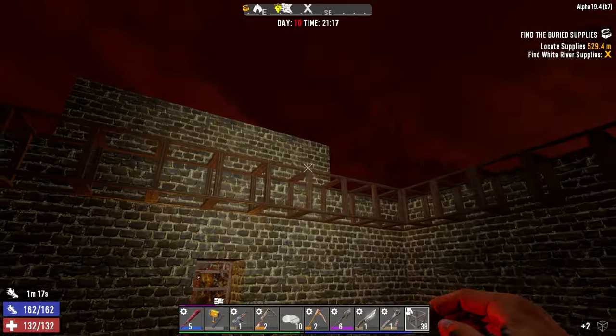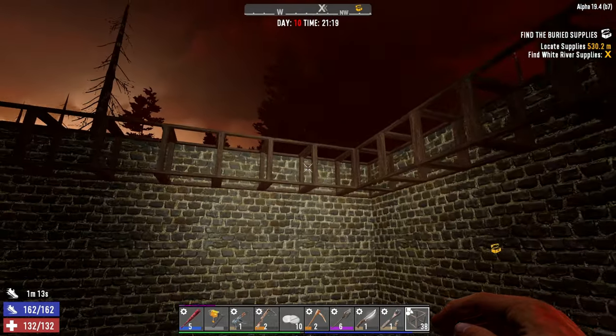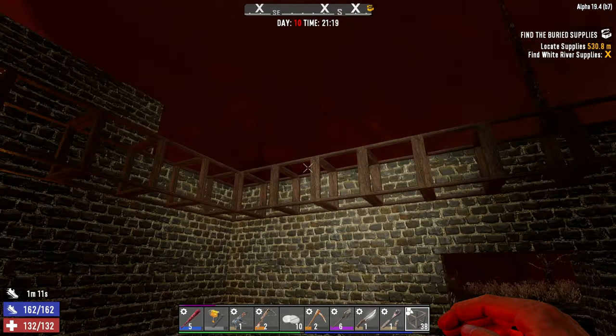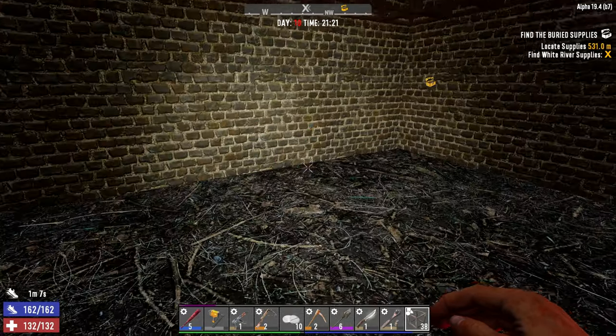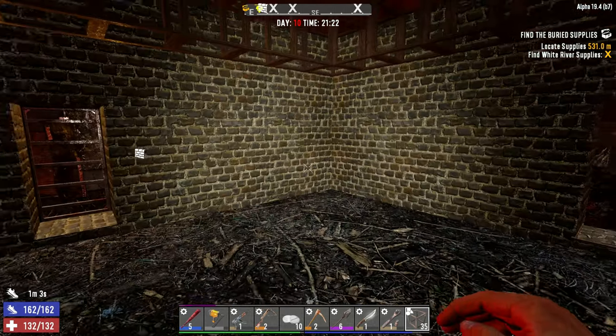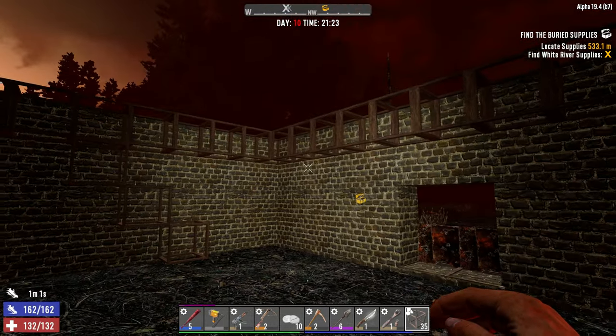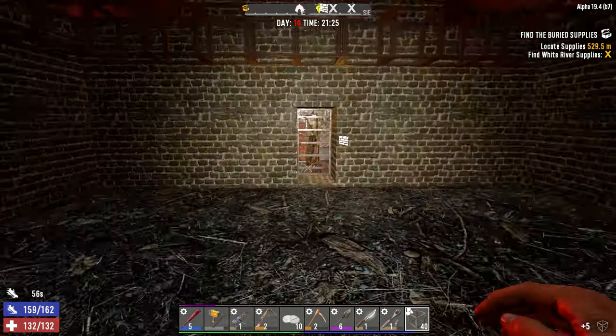We got two additional layers reinforced up to cobblestone. This is where the catwalk is going to sit. I'm not sure exactly where the staircase is going to start yet — I believe it's going to start right here and go up, but I need to give that some more thought. We are running out of time before the horde gets here, so I'm going to get prepared and we'll work on this some more tomorrow. We also got two skill points today.